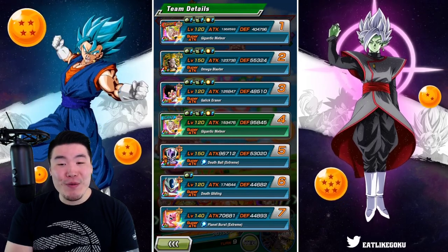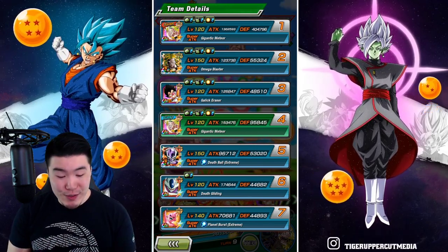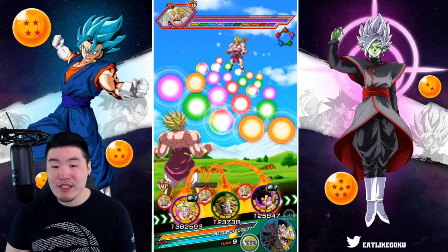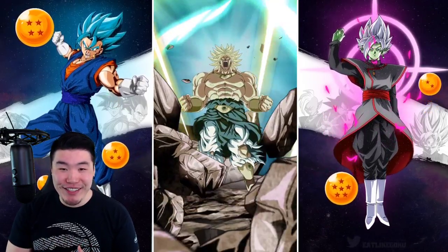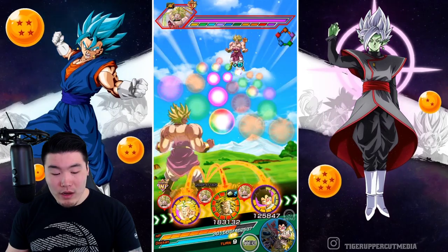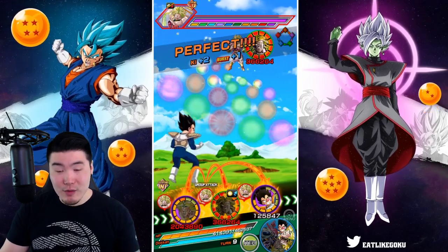Now with the Vegeta support we're up to 404,000 defense. Attack, of course, is very high as well. Broly is essentially impenetrable. Let me pop this active skill too — we're going to do the double Broly active skill turn. I don't think Vegeta is going to get a chance to attack — no matter what we're going to finish off Broly with double Brolys. Broly on Broly violence is what you're watching right now.